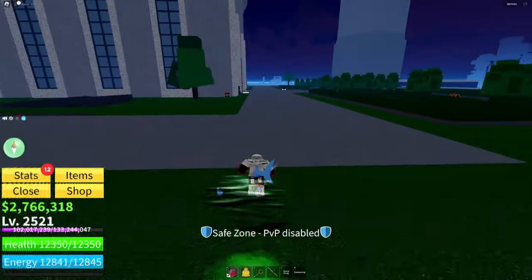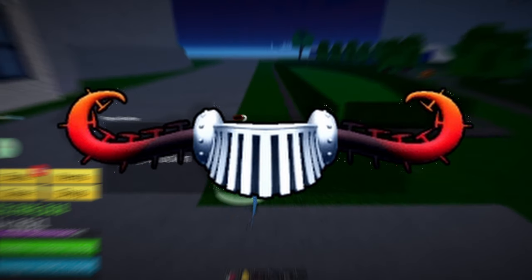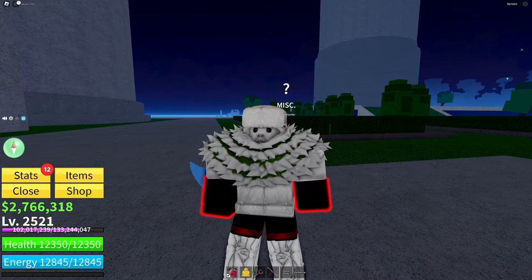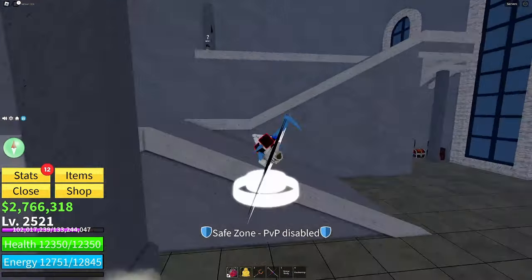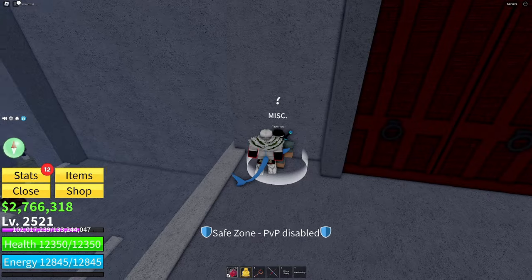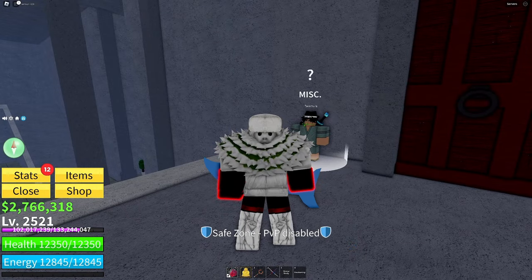The next accessory is the jaw shield. You can get this by completing five quests from the player hunter located in the castle, which will make you kill five random people in a server. After that, talk to Takamura, who is located on the left stairs inside the castle, and he'll reward you with this accessory. It gives you 500 energy, 250 health, a 12% boost in melee damage, a 10% defense against melee attacks, and an extra 50% movement speed.